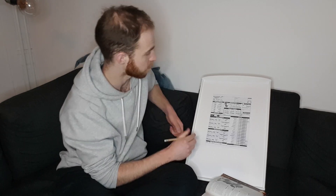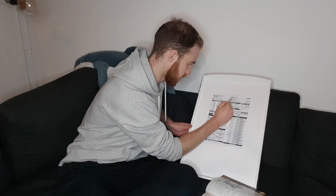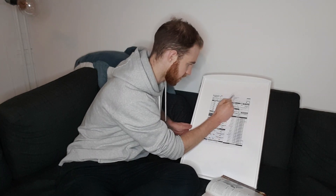Let's do these ability scores. Ability boosts: dexterity, charisma, and free. A boost means you get two extra to the score, and the flaw is wisdom. Of course it is. Dexterity becomes a 12, charisma 12, wisdom 8, everything else 10.